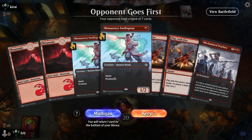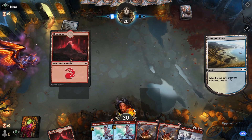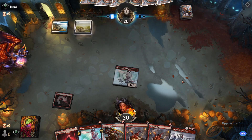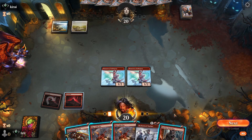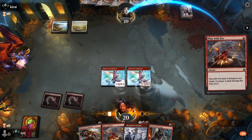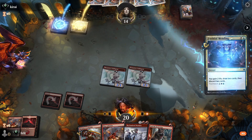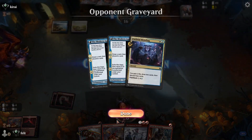Okay, opponent goes first. We have double Swift Spear, double Play with Fire — I think this is actually an amazing hand. It's turn one Swift Spear. Okay, it looks like we might be playing into Esper or Bant or something like that. Let's play the Swift Spear. They play counter magic, that's fine. Let's go ahead and get the cast off on Play with Fire, get the double prowess trigger. I don't think another Mountain is bad. I wonder if they're playing the combo deck — that says that they are.